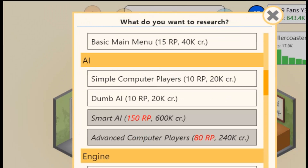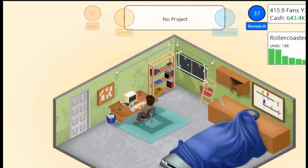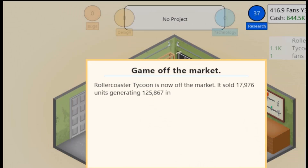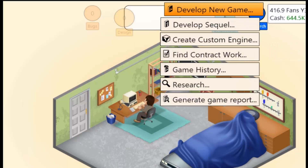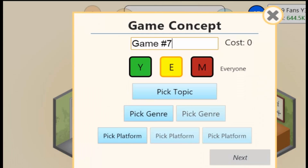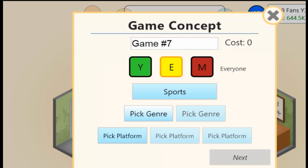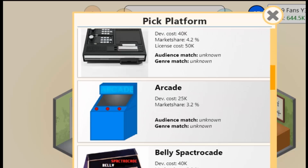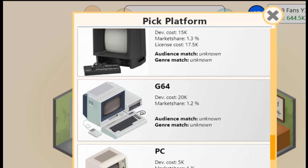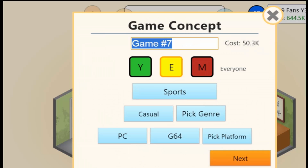We can't do 3D yet as that hasn't been invented yet — 8-bit gray, okay. We need to do another game just to get the research points; that's how you do this. We're going to do a sports game, and it's going to be casual. There's enough sims out there. We're just gonna do PC and G64 as usual, and it's going to be called NHL Hockey.